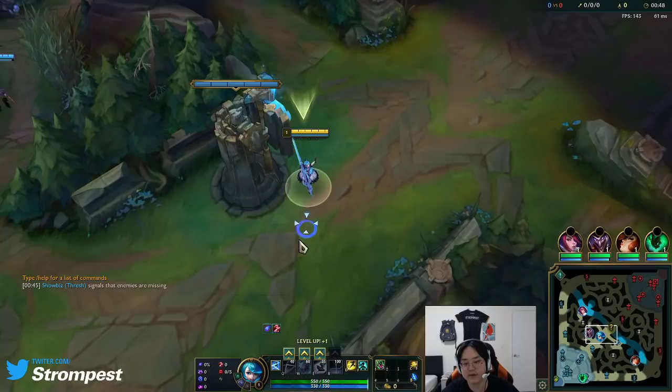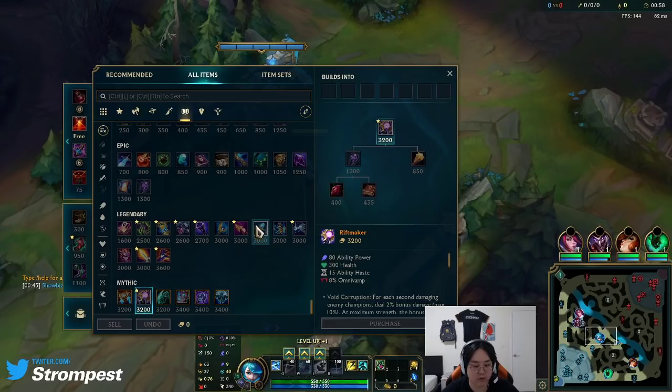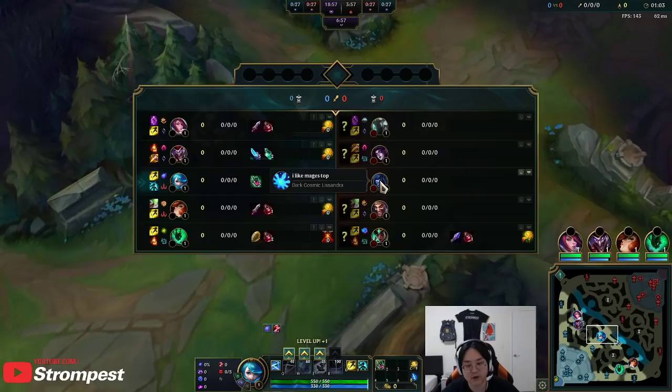I'm going to try Phase Rush this game. I think Gwen will probably be running either Phase Rush or Conqueror — I'm not 100% sure yet but I'm testing Phase Rush. I feel like Conqueror might be the standard, but her first two items will basically always be Nashor's Tooth and Riftmaker.